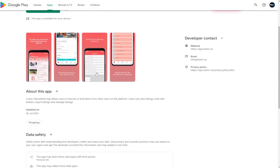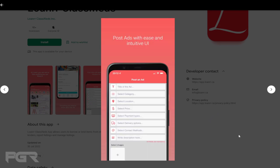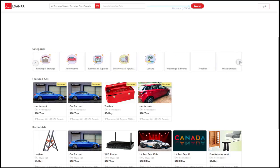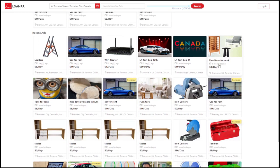Rent or lend anything with Loaner. View listings of available items from other lenders — you can even search for specific items with precision using its intuitive search UI. Negotiate with the lender directly on the app with its in-app chat feature. This application is currently available in Canada, and is available for Android and Apple devices, as well as via your web browser. Links are down below. Disclosure: I do not benefit in any way if you download or use this application — it belongs to a friend of mine.